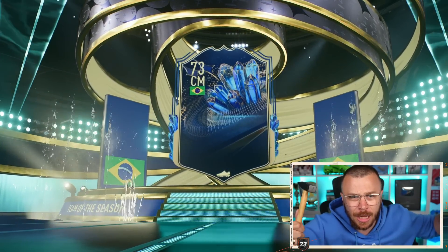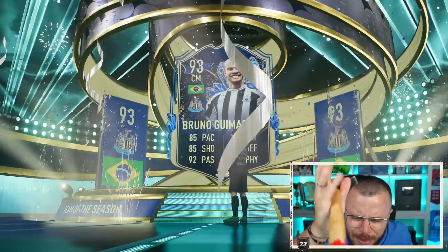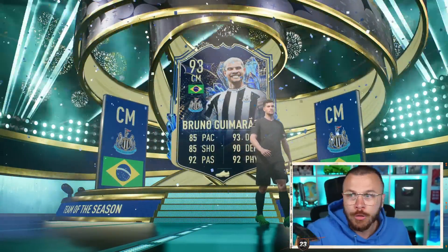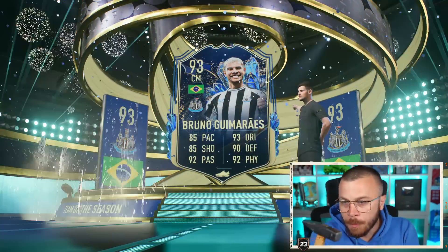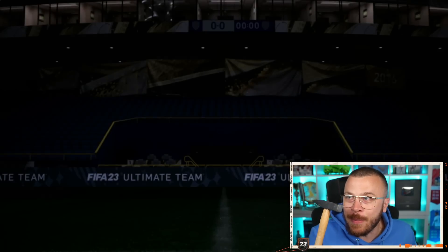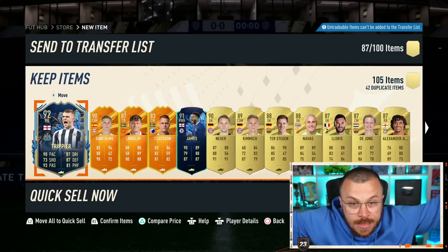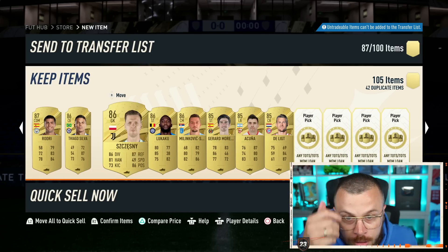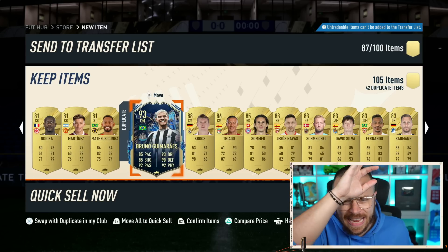Premier League Team of the Season — Bruno again! Duplicate, incredible. There's a huge chance we pack more Premier League Team of the Seasons inside. Maybe Varane, maybe Saliba — untradable, you never know. More Team of the Season cards: James, Trippier — 90-rated. Wait, how many walkouts? Maybe Son also — are you in the pack? No Son.